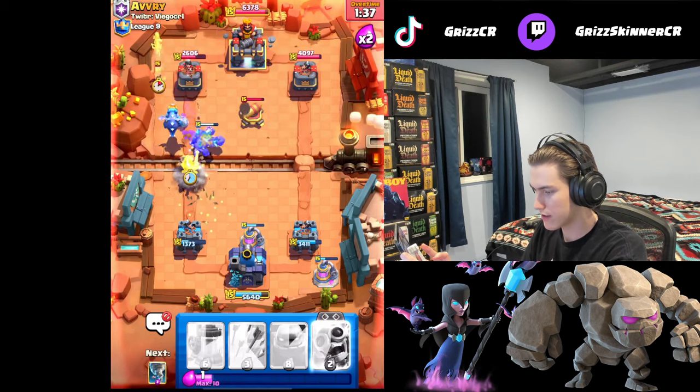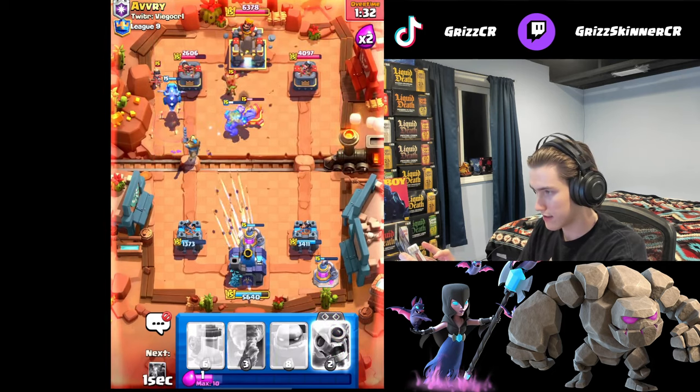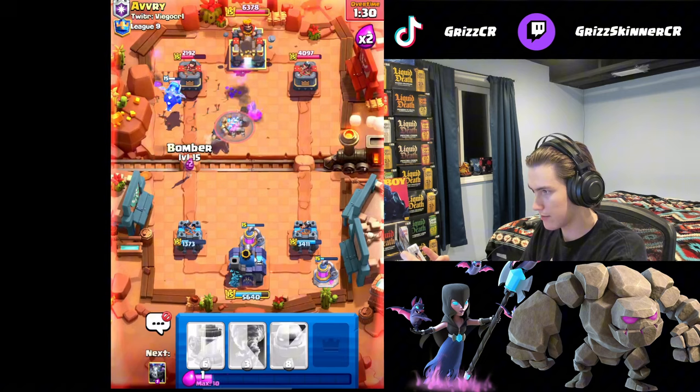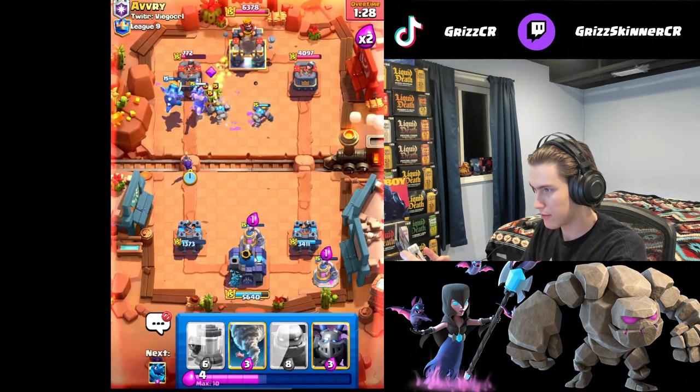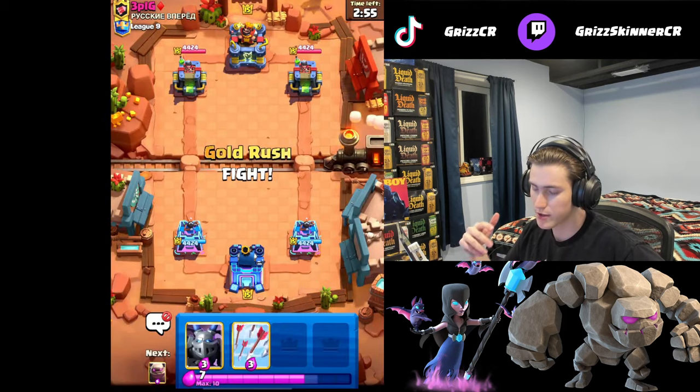We're going to go Prince, then arrow the Princess and the Dark Goblin. Prince connects and that's GGs.